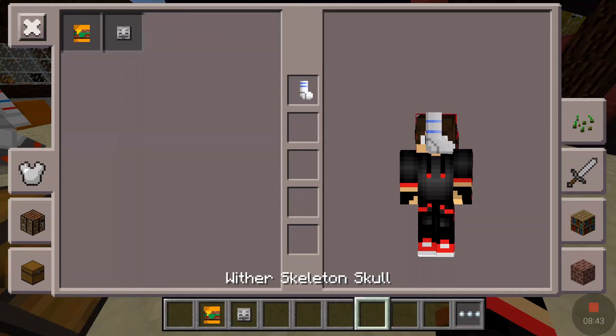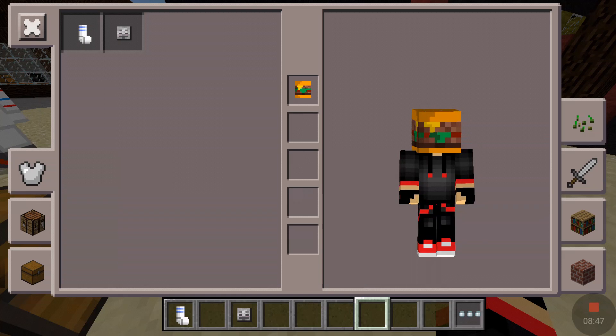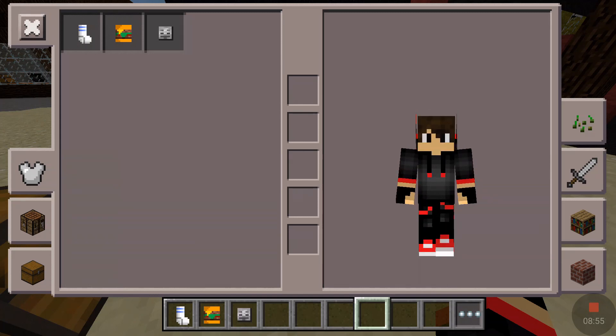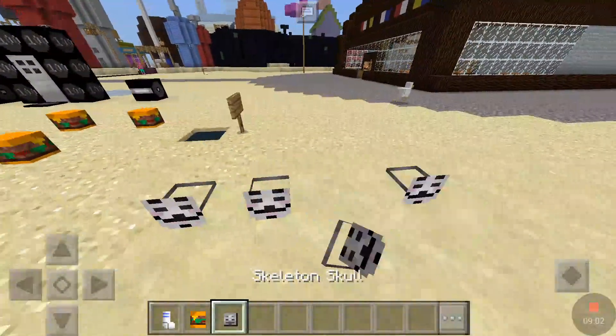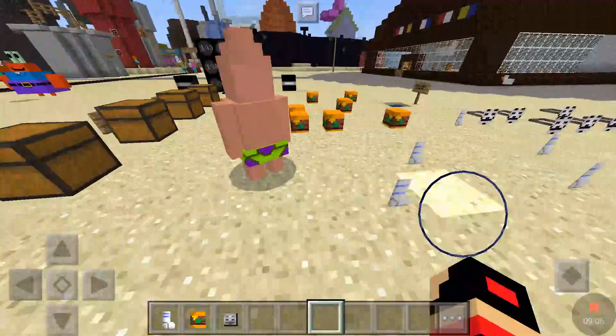These are the new heads, which are pretty cool. You can wear a sock on your head like this, or you can wear a Krabby Patty on your head, or you can put on this troll face mask — pretty cool. You can also place them for decoration. Here's the Krabby Patty placed down, same for the mask and the sock — you can just put them everywhere.